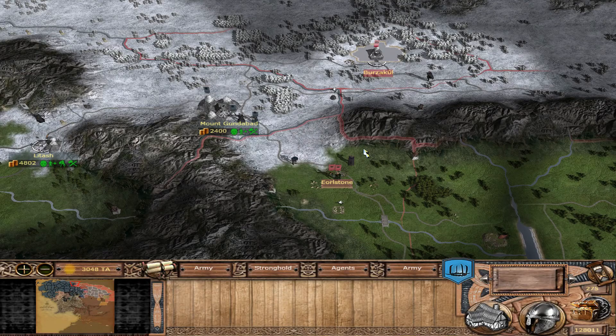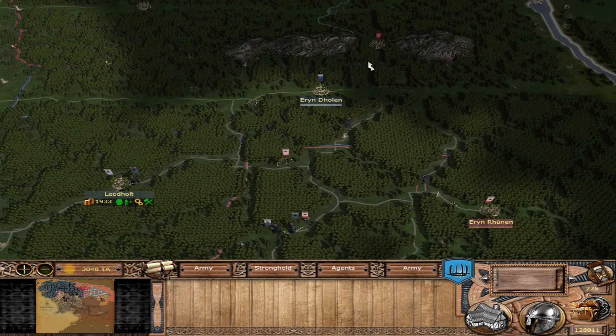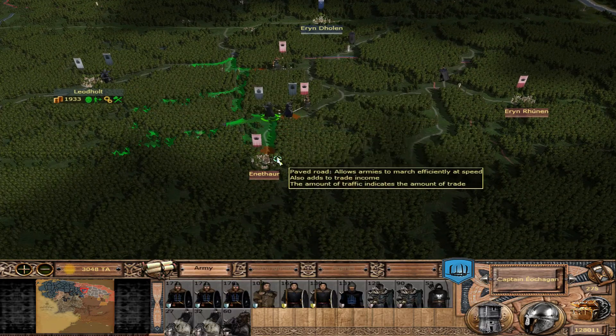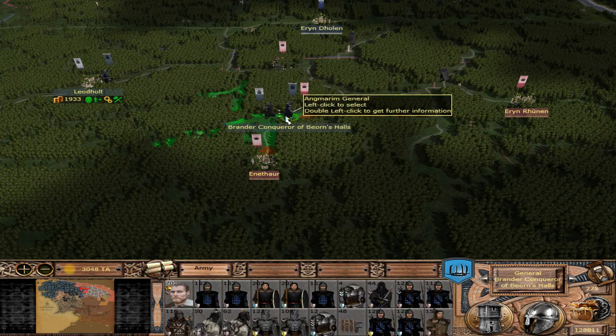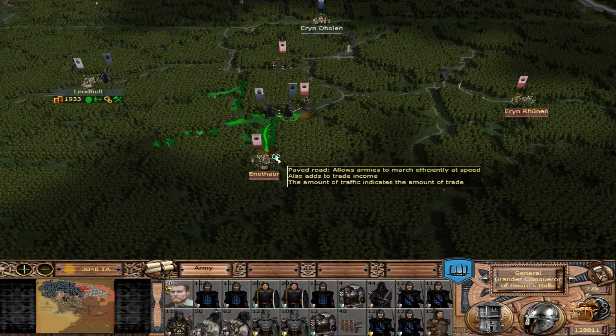Hello everyone and welcome back to the Angmar Campaign. This is going to be part 62. On this episode we're going to be going down into the lands of Rovanya, or the Mirkwood Forest. And we're going to be defeating this army here. First we're going to move Brander, the conqueror of Bjorn's Hall, up to Aenith Thar, if I'm not mistaken. Yes!